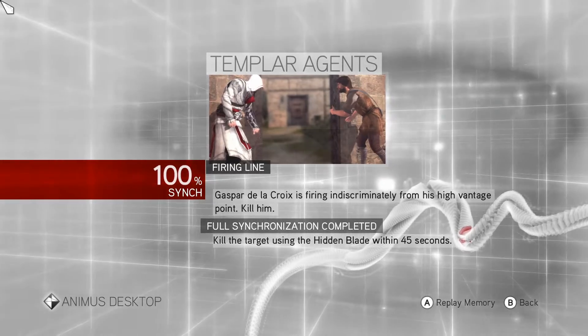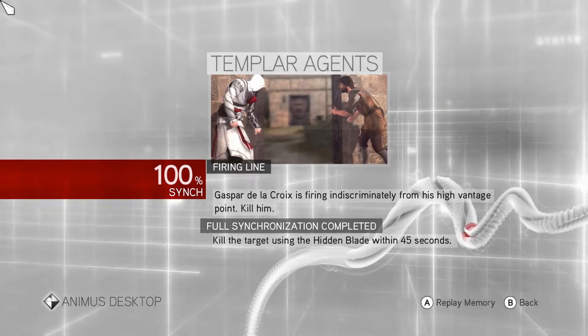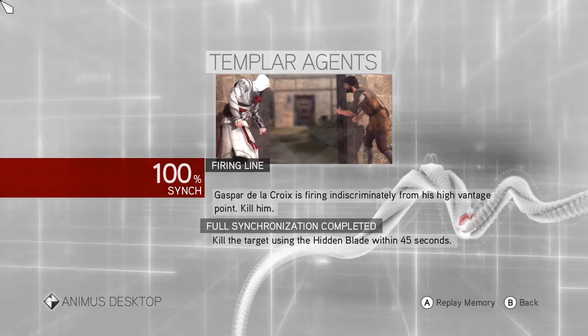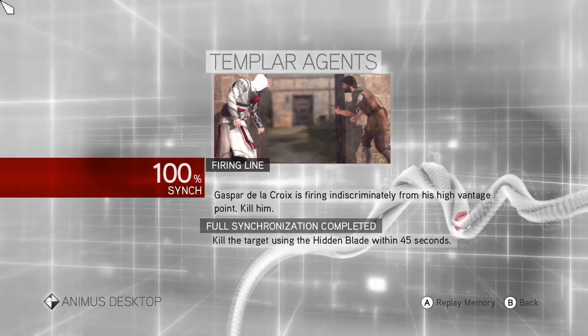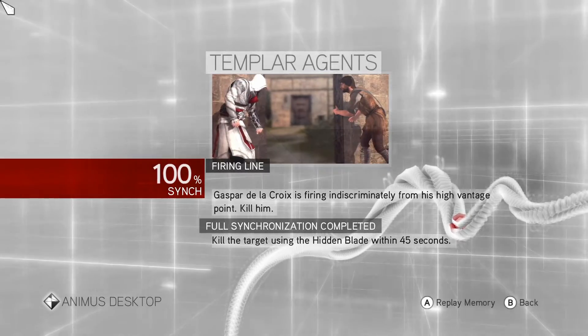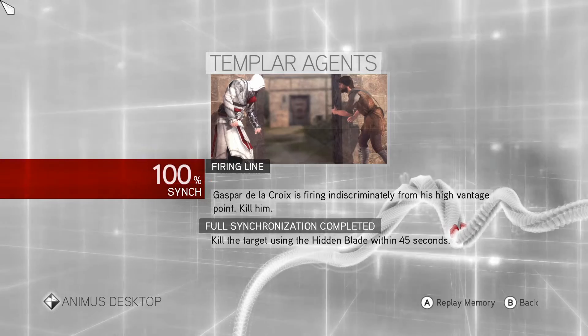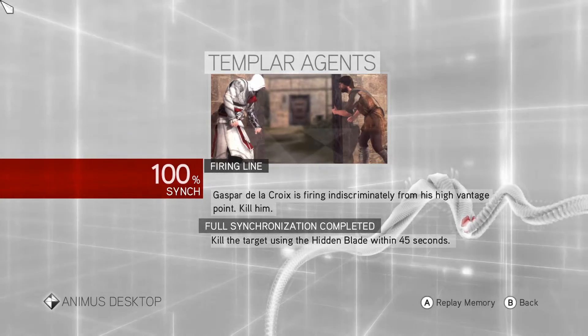Howdy, this is Pillrider and I'm back with another Assassin's Creed Brotherhood walkthrough tutorial. I'm still on the Templar agents. This one is Firing Line, and to get a hundred percent sync I have to kill the target with the hidden blade within 45 seconds. So it's a timed one. Anyway, here we go.